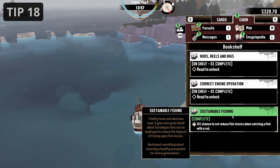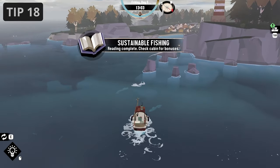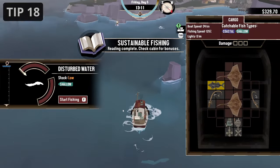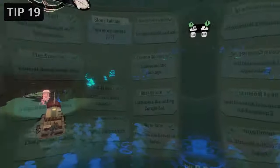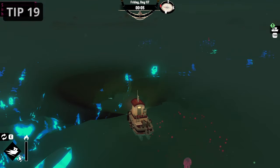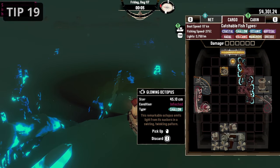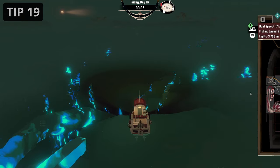Always have a book equipped. By talking to people at some places on the map, you get books. These can be equipped and read over time. Always, if possible, have a book equipped so you don't lose out on any rewards. When something slithers in your cargo hold — meaning you got an infected fish — just discard it instantly. It is not worth a lot in this condition and will only infect your other fish if you fail to do so.